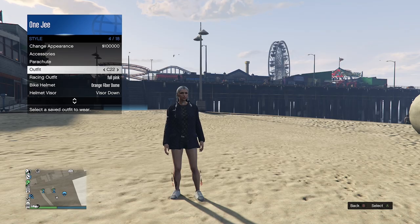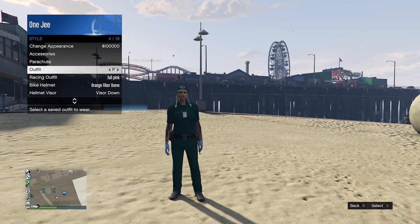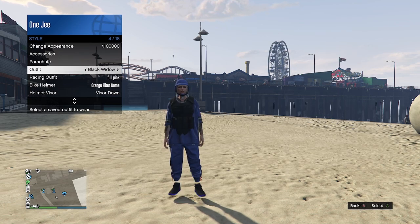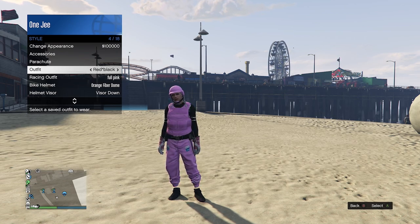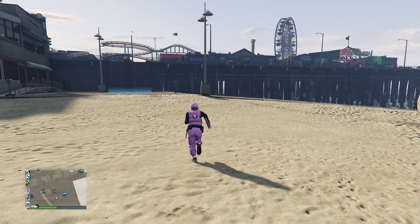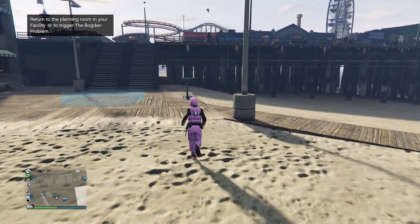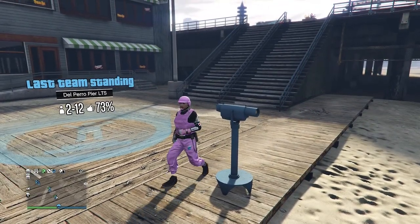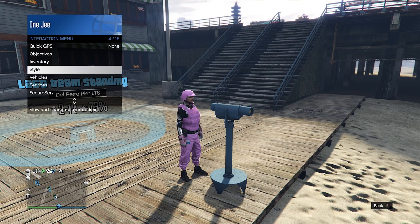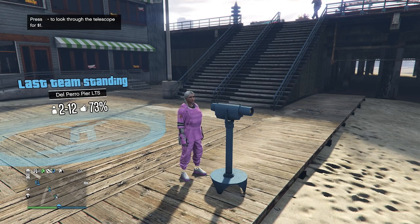Select the pink helmet, then run by the telescope and press right on the D-pad. If done correctly you'll be stuck - open the interaction menu and select your new pink outfit. Walk away and there you go - the outfit is done!